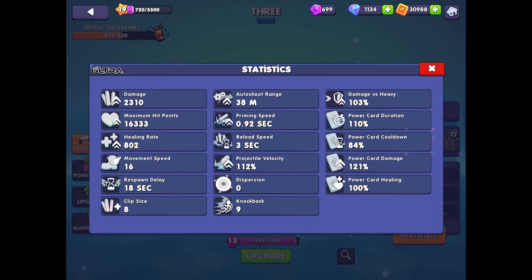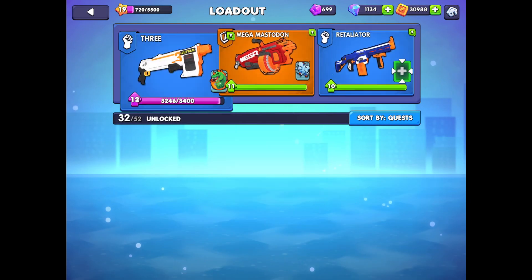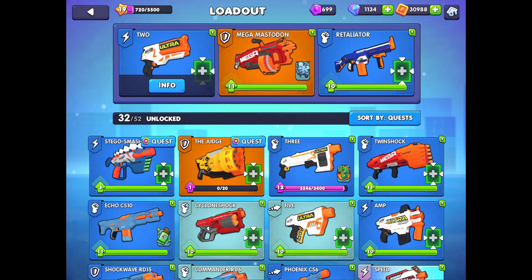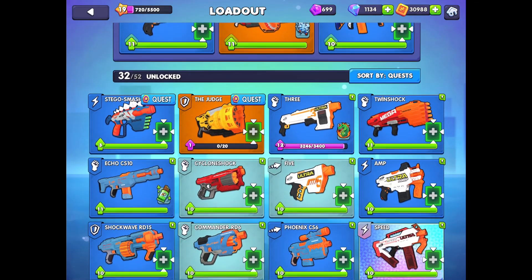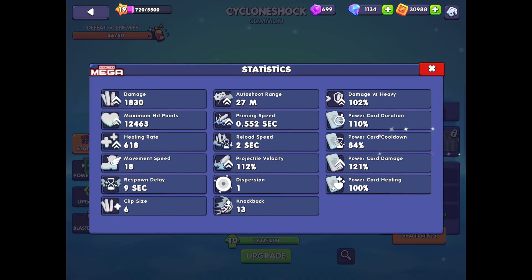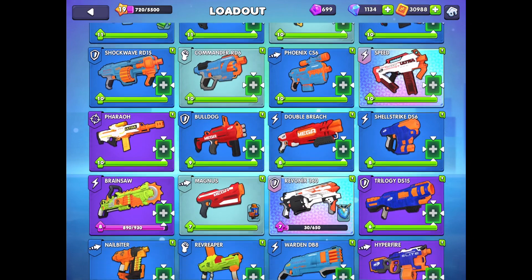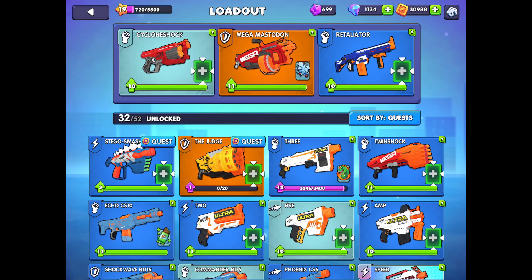Another viable blaster for both your default or specialist slot is the Ultra — its range lets it act like a sniper rifle, and its decent all-round stats and good healing ability make it a perfect default blaster in my opinion. The Two also makes a good default blaster because of that short reload speed and high rate of fire. Finally, an early favorite is the Cyclone Shock, which is strictly better than the Commander, only has a nine-second respawn delay, and gets more powerful as you run out of darts. If you're just starting out this is an excellent sidearm — you unlock it straight away, it's very quick and easy to level up, and it's never bad.